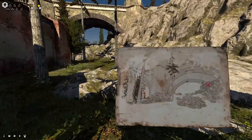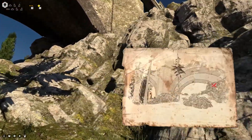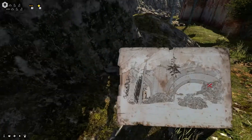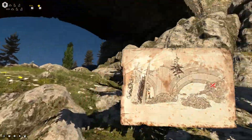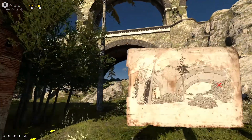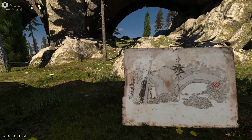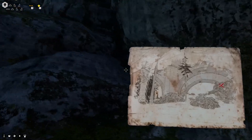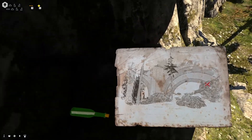This looks pretty distinct, doesn't it? Is it just right here? I think it might be. Do I have to come from above or something? Maybe it's not here. I'm thinking there's the rocks here, and kind of got the tree in the middle. This has to be it — the underside, so it's actually right in here, somewhere. There we go. Got it. Nice.